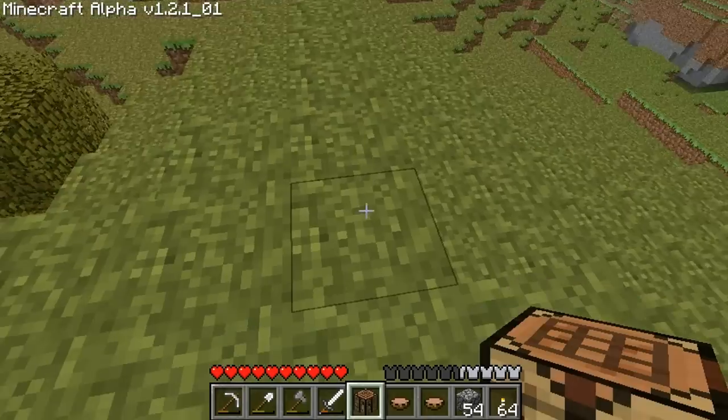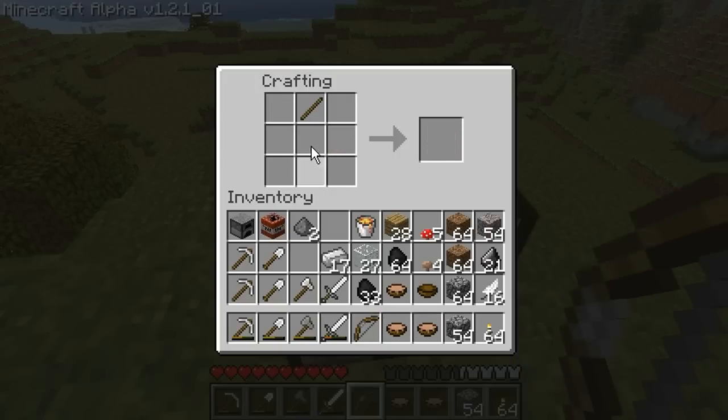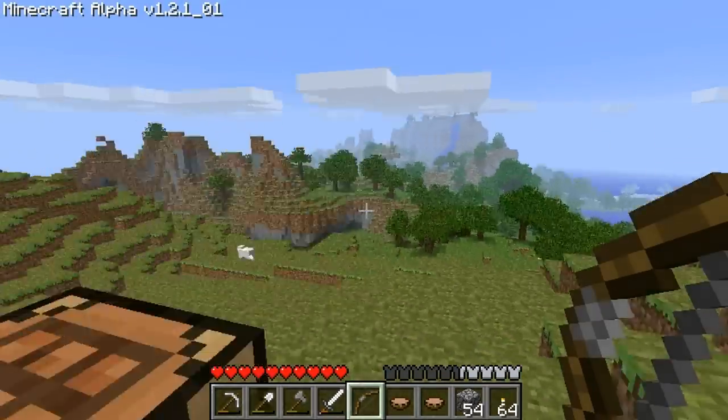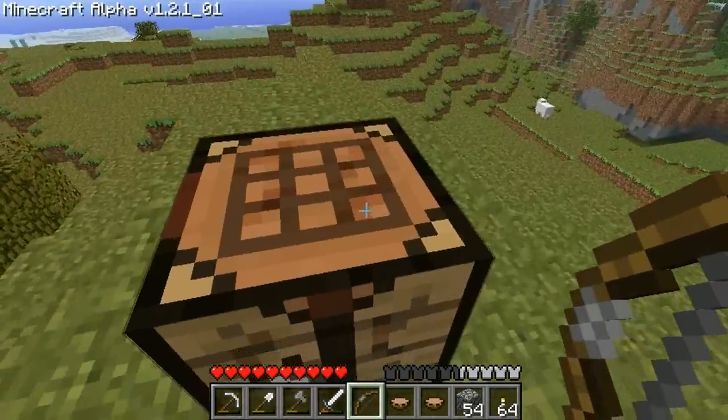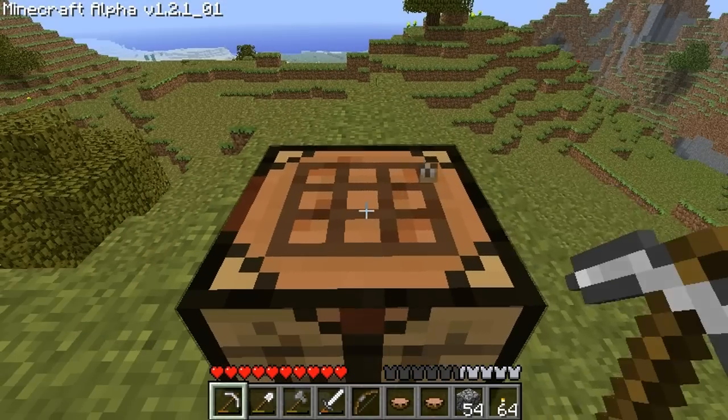All right, slight detour. We're making a bow because I'm tired of these shenanigans. There's my bow. Make sure there's no creepers coming. Let's make some arrows — I've been saving up my flint and feathers. Now we're tucking. I feel safer already.